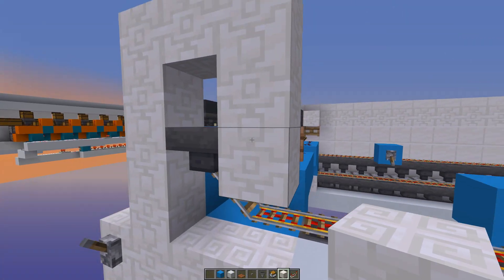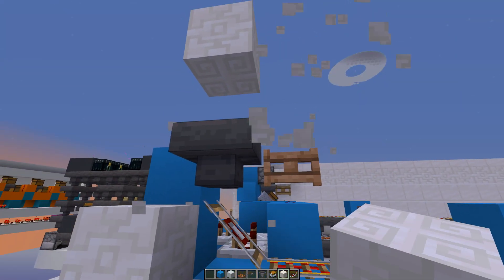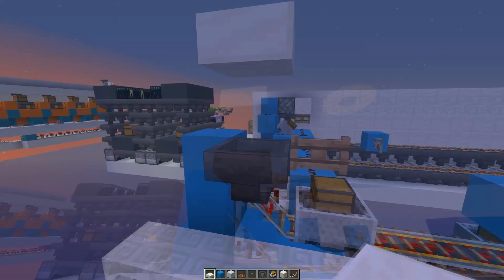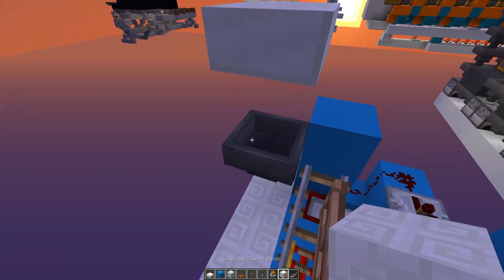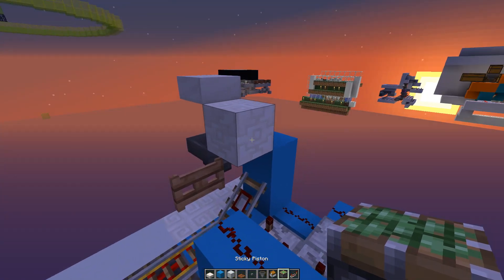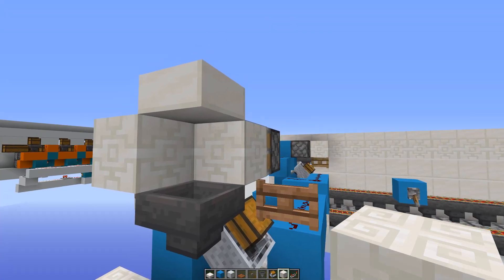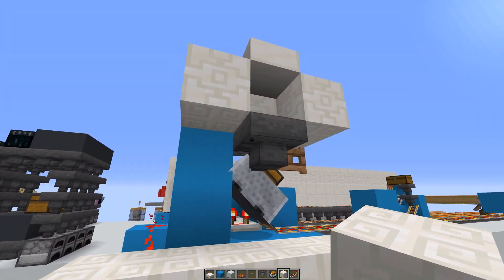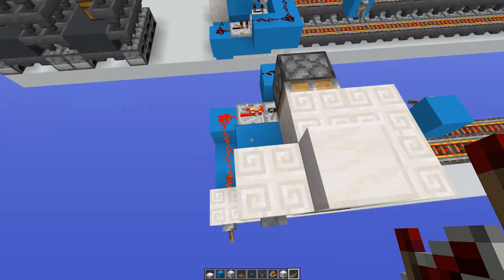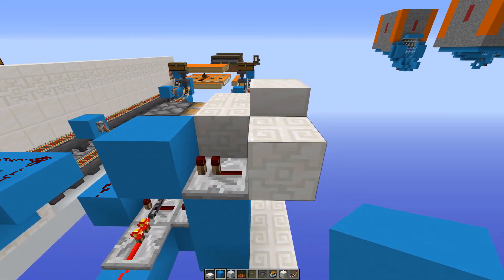Now you also want to do the shulker box option. You need a block above here — or even better a slab, it looks a bit better. You want a block behind the hopper as well; that's the block that will push the shulker box. Then you want a sticky piston going into that block, some blocks around it so it doesn't fly away. On the left-hand side block place a button, and from that block a repeater going into another block — that will fire the piston. You can test that out.